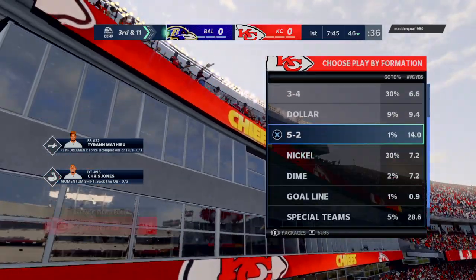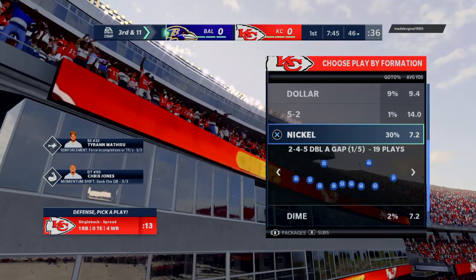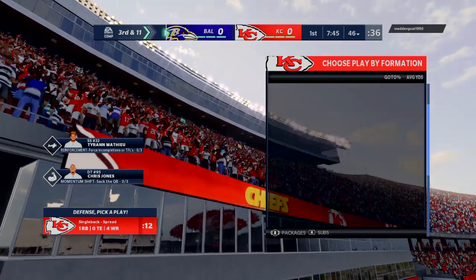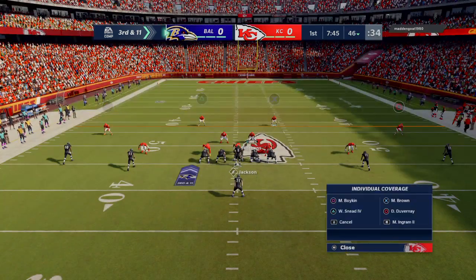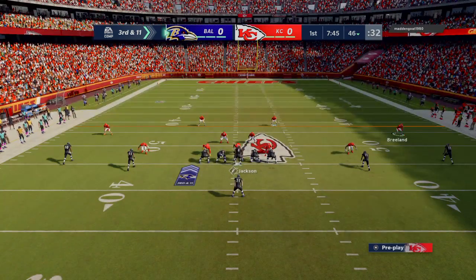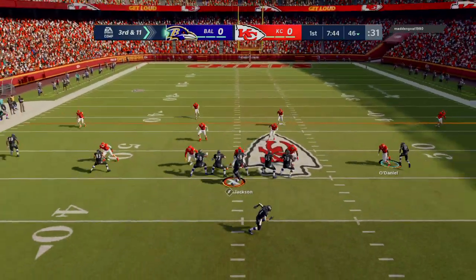Pressure is certainly going to be a key to this game going forward, and that time they were able to get in there and influence the throw. Remember, the quarterback's got to get rid of it — they don't have the tuck rule that they can fall back on anymore.